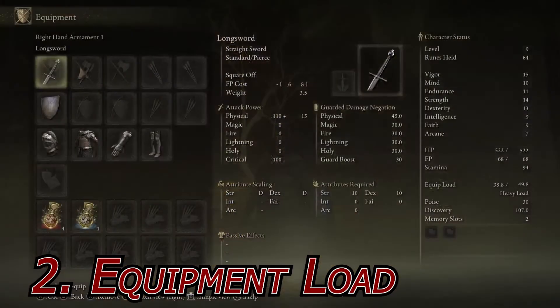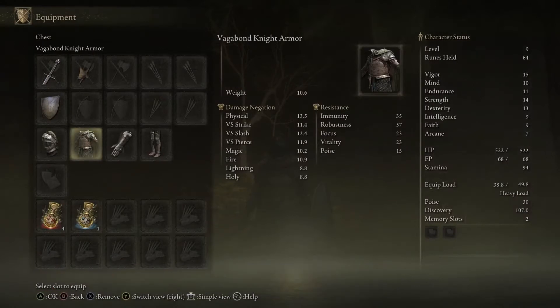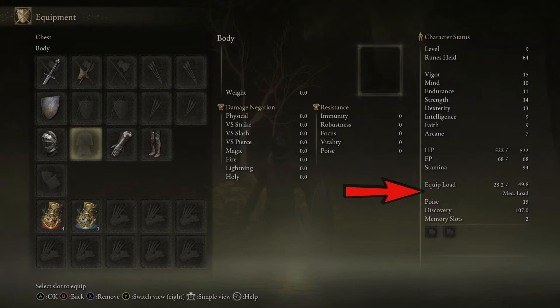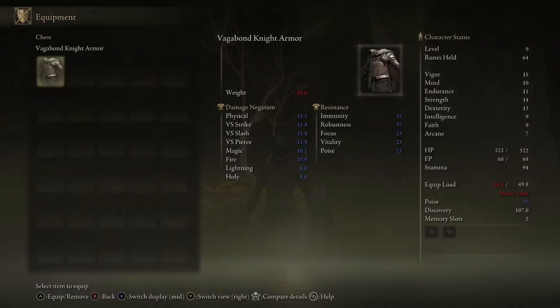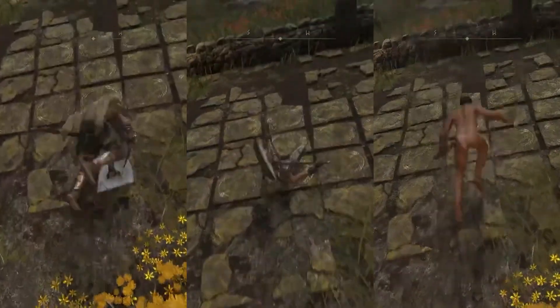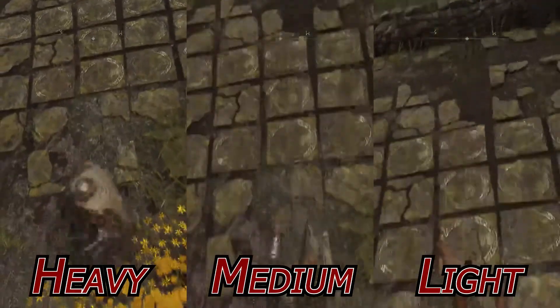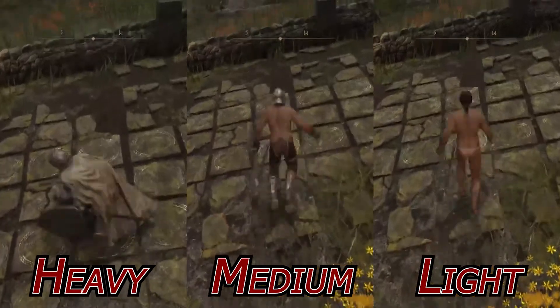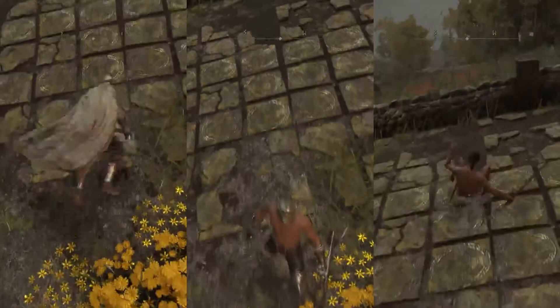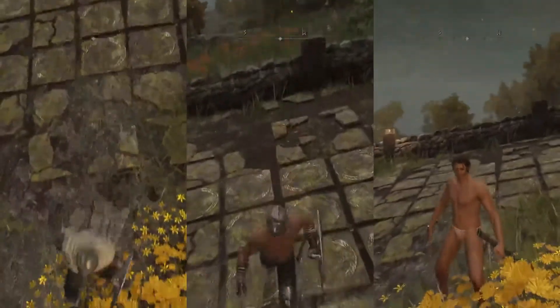Number 2: Equipment Load. When managing your equipment, keep an eye on your load status, shown here. This determines how fast you can move, as well as dodge. This is calculated as a ratio between what your current and max equipment load are. For new players, regardless of the starting class you've chosen, try and keep your current load between 30-70% of your max load, which will allow you to at least move and roll in a normal fashion.